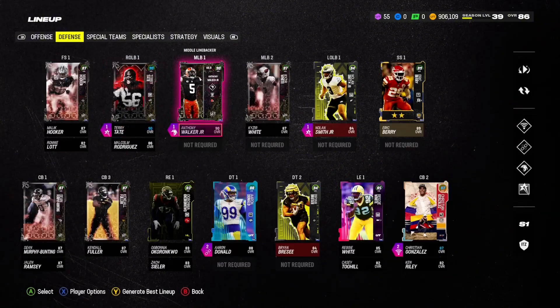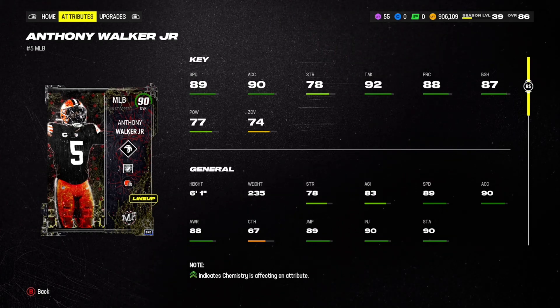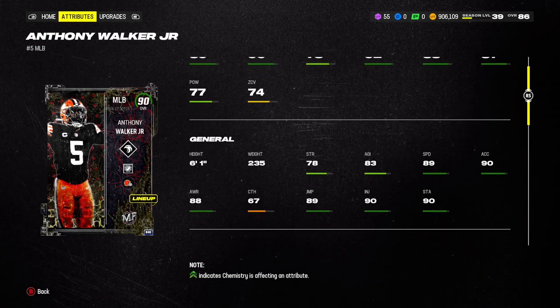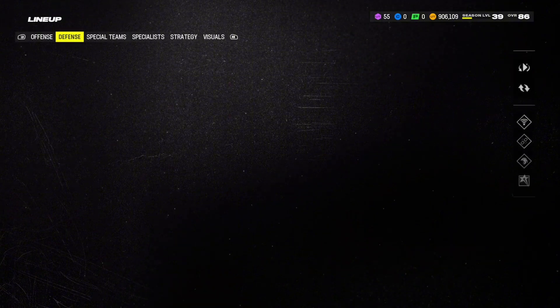In today's update we actually do have quite a few packs to open to help out our team here. As you can see, we have 900K — we've actually gone over a million coins as you'll see here in a bit. Been saving the coins, honestly just getting a lot of free players and not using the auction house too much yet.